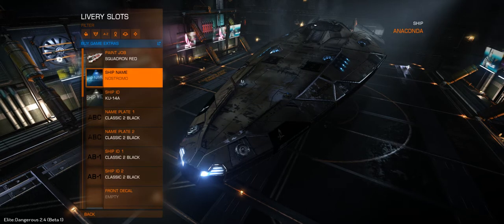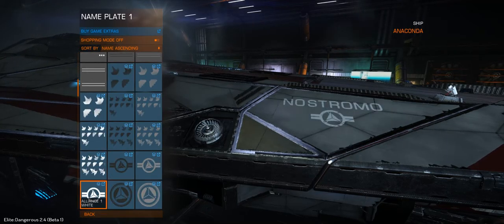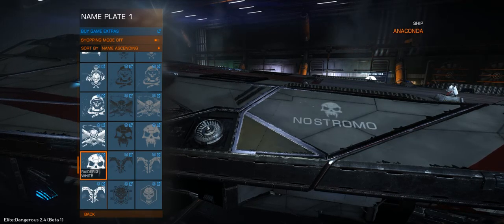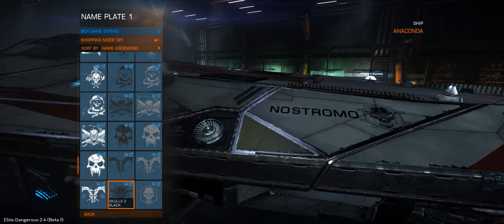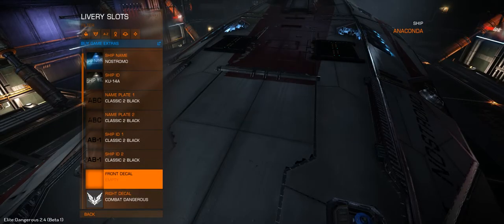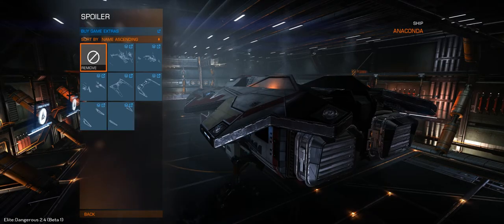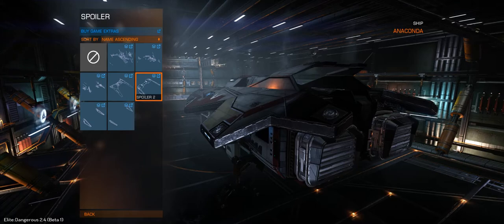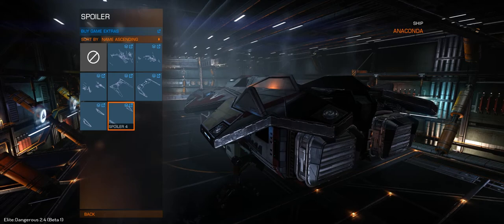What else can we see? Ship name, nameplates — it's kinda cool, at least you get to see it on your ship with your paint. Decals, spoilers — I've not bought any ship kits. I personally think they're overpriced for what they are and have no intention of buying them anytime soon.